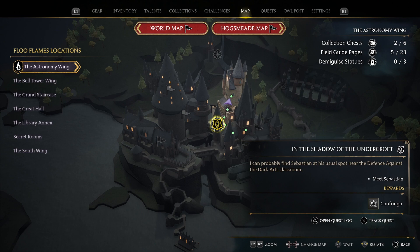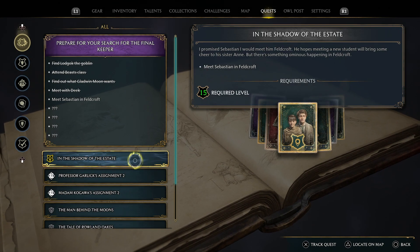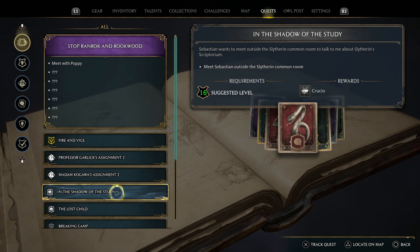In general, if you keep following these In the Shadow of quests with Sebastian, you'll eventually get all of the curses. The next is another main quest called In the Shadow of the Estate, and it transitions then to a side quest called In the Shadow of the Study.